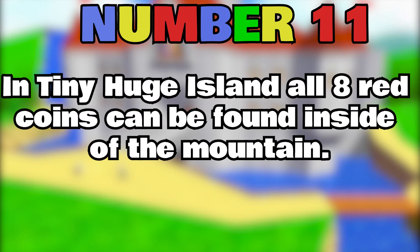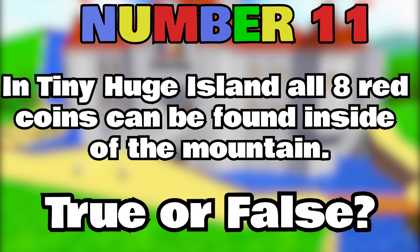Number 11. In Tiny Huge Island, all 8 red coins can be found inside of the mountain. True or false?